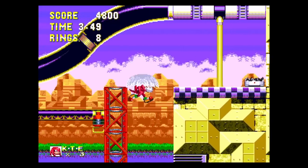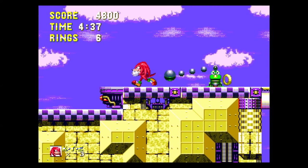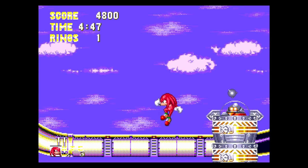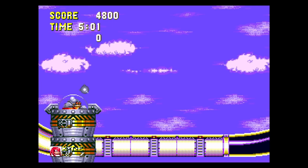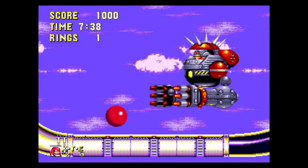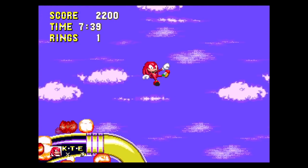Thanks to the nearby bubble shield, I can use my damage invincibility to go on spikes. I would say I got to keep the rings, but nope — Ribbot. And now we're at the Beam Rocket. That electric orb makes it much tougher than it needs to be. Three more attempts later, and it's time to fight the Big Arm, which only needed one attempt. That taken care of, we're done with the Sonic 3 portion of the game.